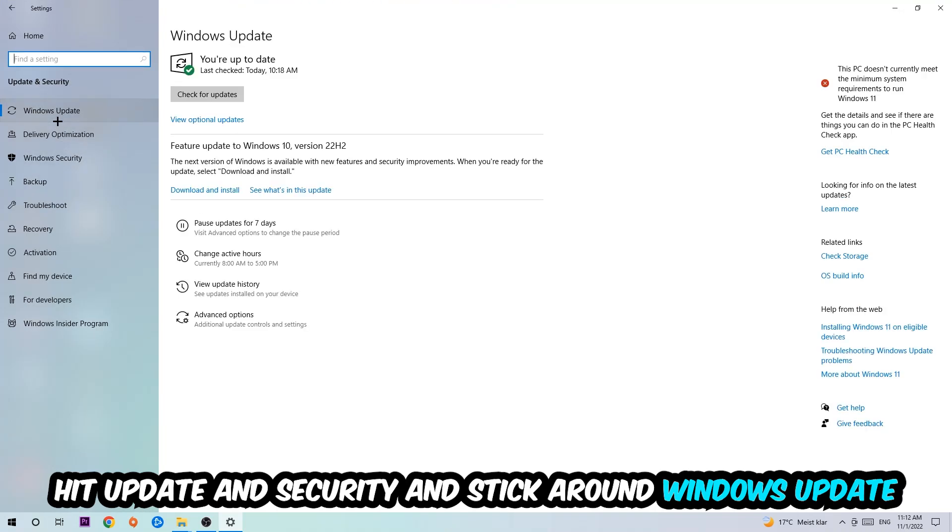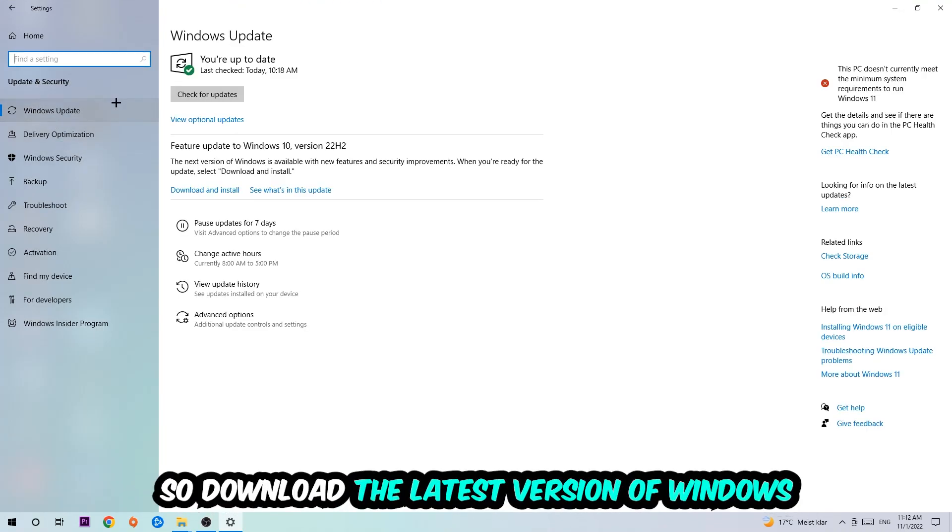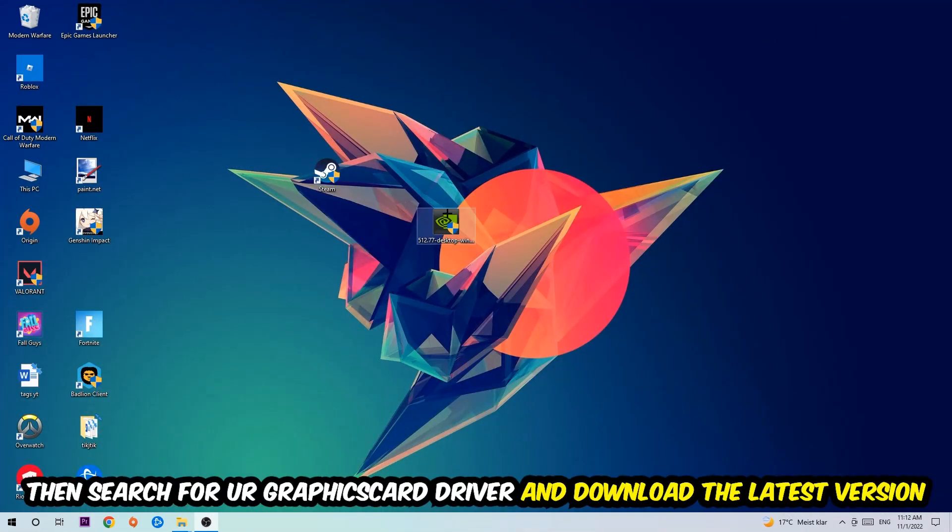Go back once and hit Update & Security, then go to Windows Update and make sure you're on the latest version of Windows. Once that's done, search for your graphics card driver application on your PC or browser and download the latest version of your graphics card driver to provide the best possible performance for your PC.